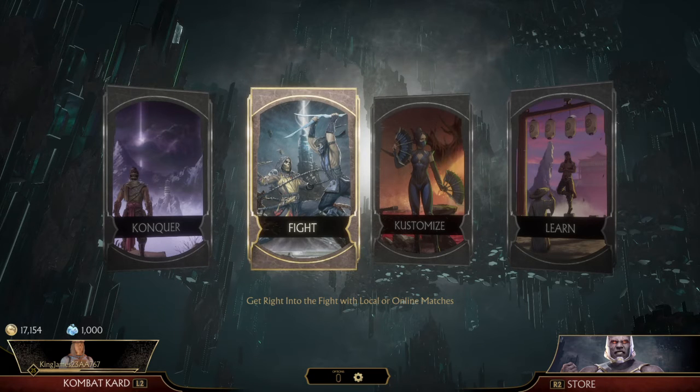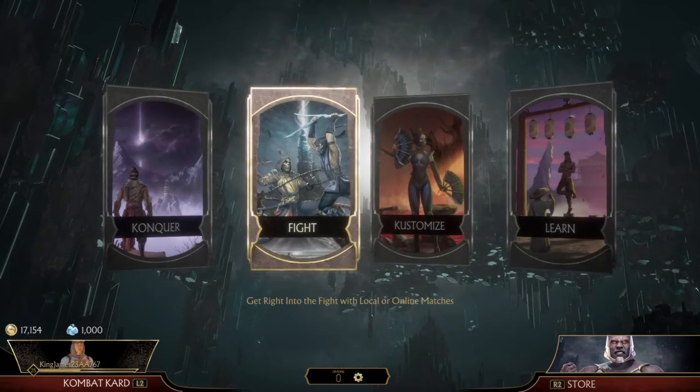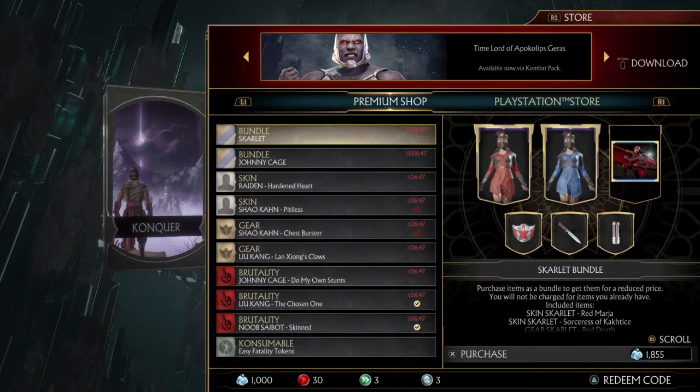What is up guys, EasyGamer back with another video. Today we are looking at the Be Mine skins plus the new Cold War Scarlet bundle that I just saw. It's available for 13 more hours as of 8:53 PM Friday, Valentine's Day. I'm kind of upset because I only have 1000 time crystals and it costs 1855.